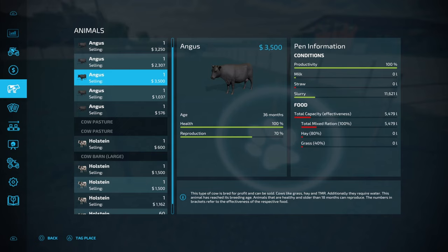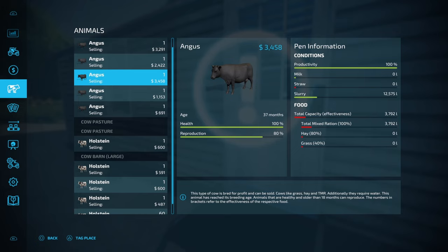So at 36 months let's sleep one more day and we should see the value drop. Here at 37 months of age it's dropped from $3,500 to $3,458. So basically 36 months is the peak price — whenever you get an Angus or a Limousine at $3,500 in value, that's when you want to sell. If you hang on to them they'll still reproduce, but they start to lose their value.